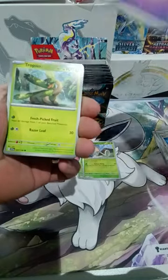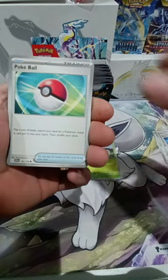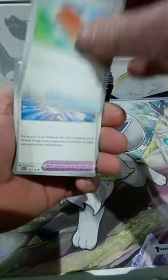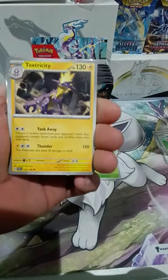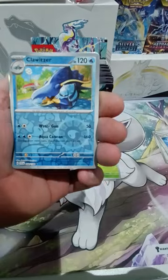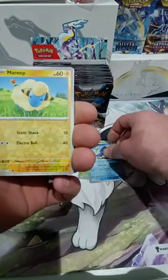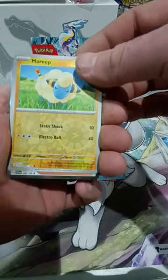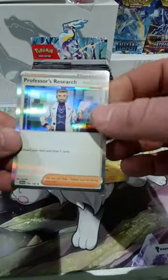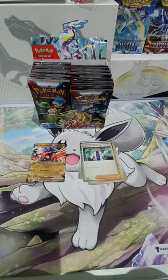Got a basic energy, Tropius — I like Tropius. Pokeball, Routon, Palpad, another Vitality Band, Toxtricity, Crocolore. So our first reverse is a Cloitsa. Our second reverse is a Mareep. And our holo for this pack was a Professor's Research. So just your normal pack there, everyone.